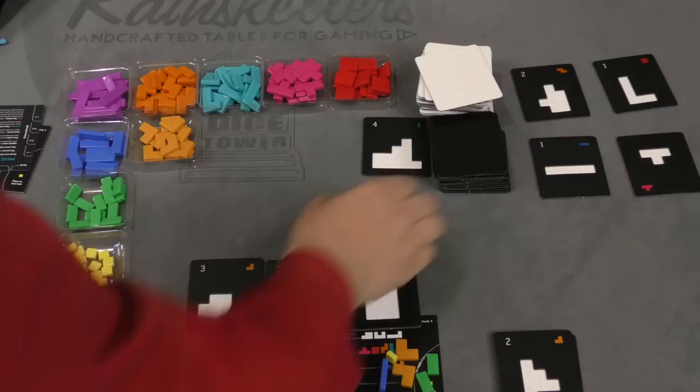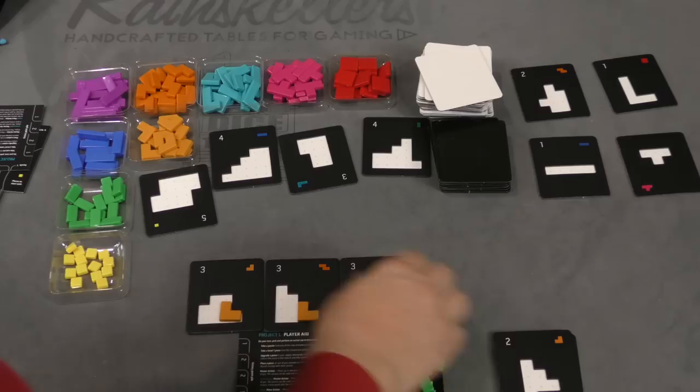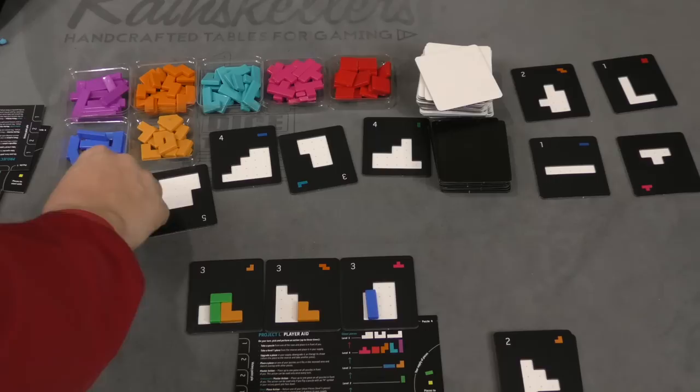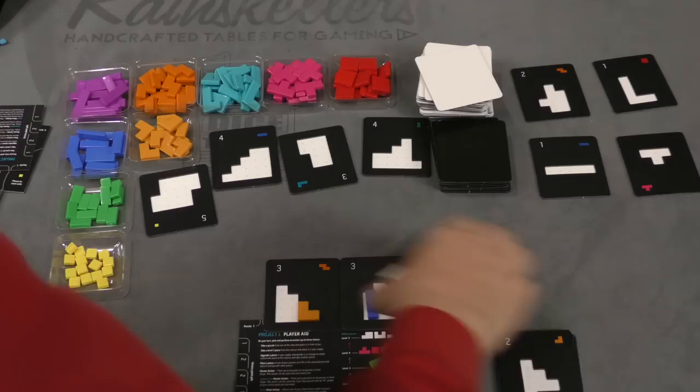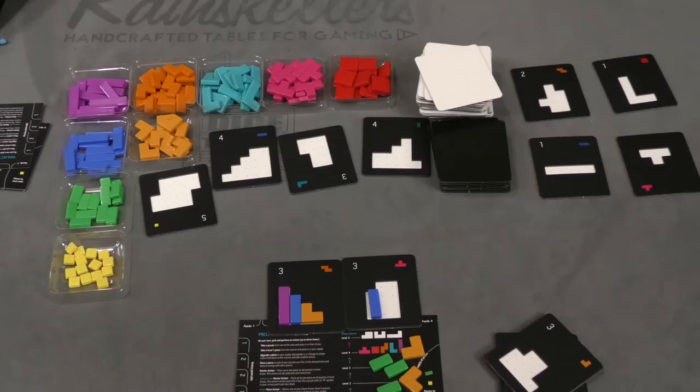My next turn, I think I'm going to just take a bunch of puzzles from the bigger stack. And then my next turn, maybe I'll use the master action — so I'll put one here, one here, and one here for my first action, and for my second action, I'm going to put one here and one here. Then I'll upgrade this one to a green for my first action, and put this here for my second, which gives me all these back, and so on and so forth. Eventually, I'll get these bigger pieces, which you could fit in a lot easier.